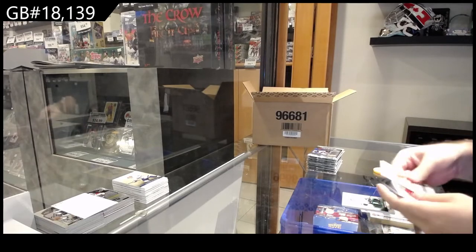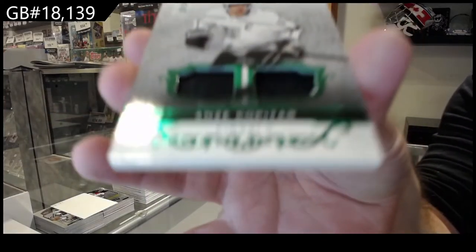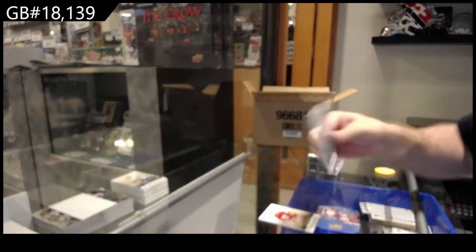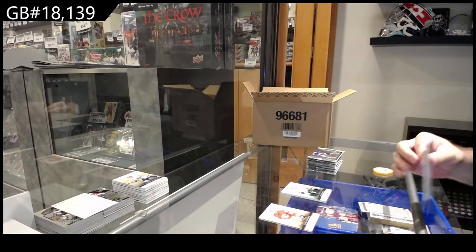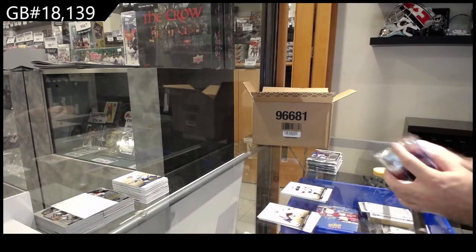Start off with the patchy patchy — we've got number /35, and of course it's one off his jersey number: Kopitar. Patch jersey Kopitar, number /35. 99 Blackwood for the New Jersey Devils.